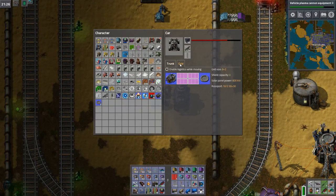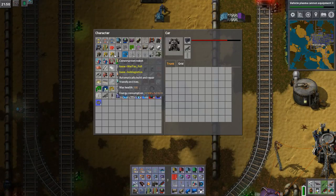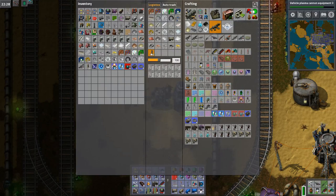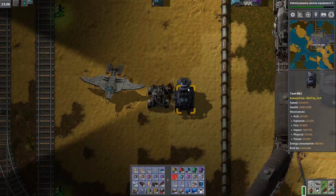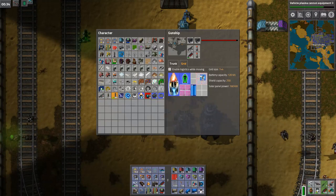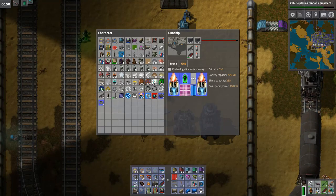I pimped my rides. The car has an overdrive engine, some solar panels and a vehicle roboport. Looks like I need more ammunition — let's take the new ammo. And then this one has the plasma cannon Mark 2, some more solar panels, roboport, shield and overdrive engine. While the plane has the afterburner, shield, solar panels and battery. These seem to work despite being meant for the power armor stuff. The shield doesn't work, the overdrive doesn't work, the plasma cannon doesn't work. But I could fit another afterburner — maybe it goes even faster.